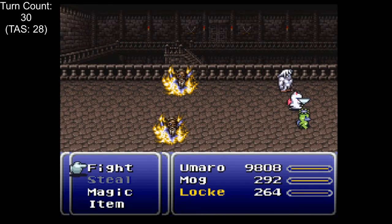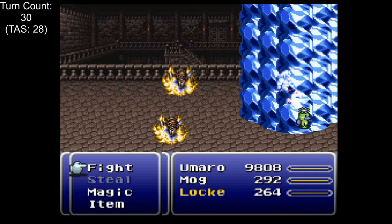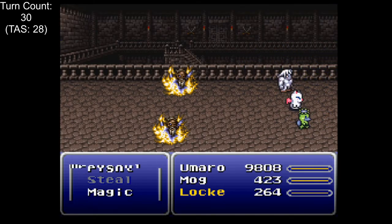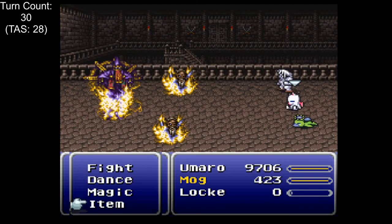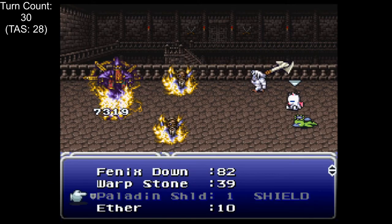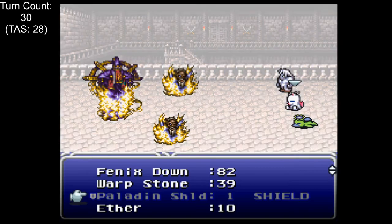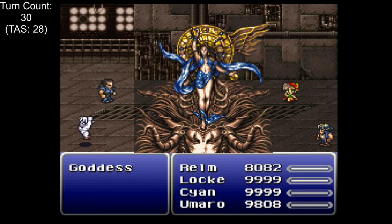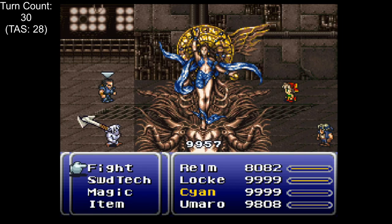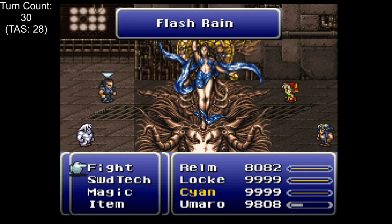Wrexsoul is a bit luck-reliant. His gimmick is that he'll possess a random character and won't reappear until that character dies. Since we don't have the luxury of killing and reviving people, we have to hope he possesses the right characters and let him die at the hands of the Soulsavers. We stagger our HP so Locke will die immediately and Mog will die quickly after removing his Paladin Shield. The hope is he'll possess Locke and then Mog, giving us two chances to deal damage. It turns out we only needed one — on the first attempt he possessed Locke, who died before getting a chance to possess anyone else. Goddess managed to kill me once — she can use Love Token which causes characters to defend her from physical attacks, and Umaro killed himself with his tackle attack on the first attempt.